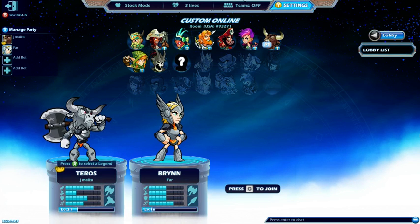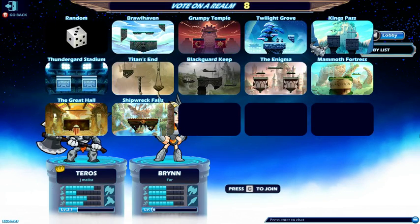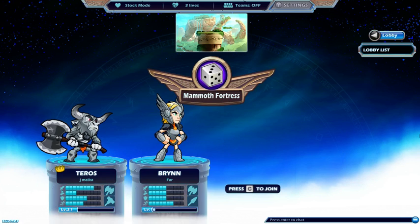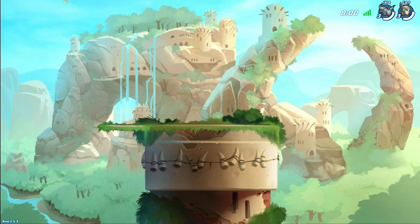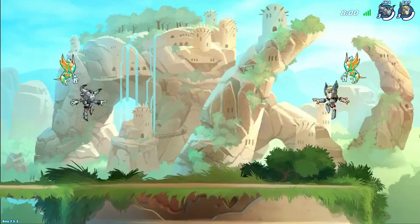Welcome to custom 1v1 Brawlhalla. I am Drop, a Diamond player on the US ladder. Jade will be playing — she's sitting right next to me — she's a Low Silver player, and she's going to be playing some 1v1 versus Far, who is another Low Silver player. I'm going to be providing commentary on the match, talking about some things they could be doing a little differently or better. We will be playing 3 games, and match 1 is here on Mammoth Fortress.